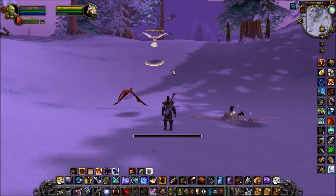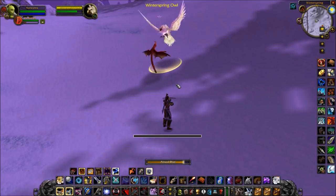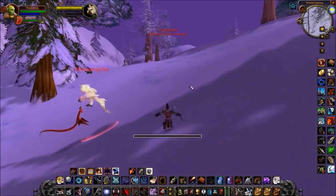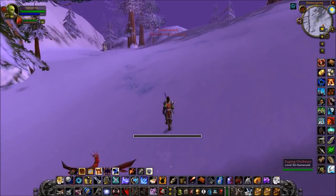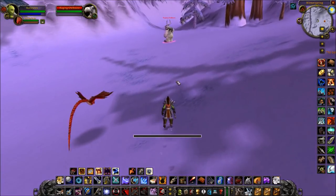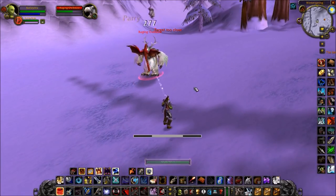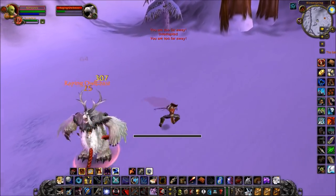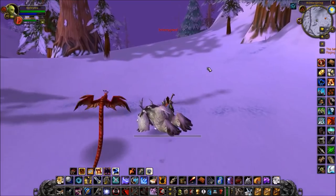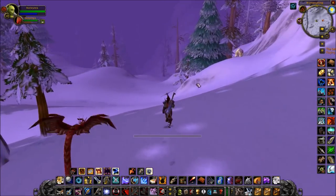I'll show you an example. I'm going to get as close to the target as I can for minimum dipping time. Aim shot, auto shot, multi shot, auto shot, Raptor Strike — it was parried but you get the idea. By moving, dipping in and strafing out: multi shot, get the next auto off, Raptor Strike, strafe out, auto shot, aim shot. Stick to the principles of not clipping as much as possible and melee weaving comes naturally. You'll get the most use out of it in dungeons, where there are fewer mechanics to avoid and you can dip in and out freely.